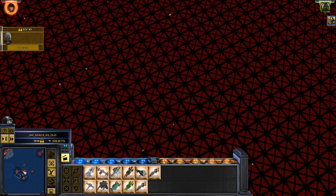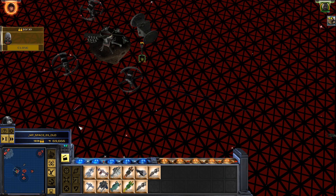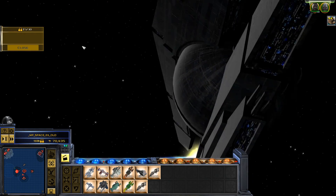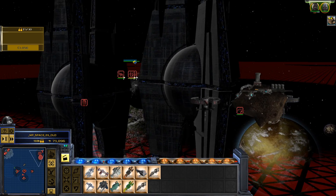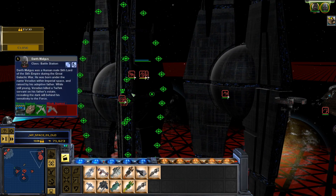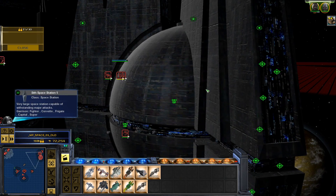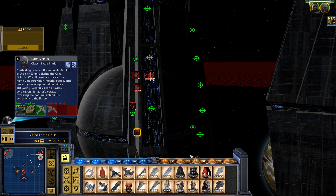Damn, he built really quickly. All right, let's drop Malgus. Hmm, even build here — dropping Malgus down here. Ladies and gentlemen, we got two of them — one Star Forge, we saw that before. Two Star Forges. That is pretty good.